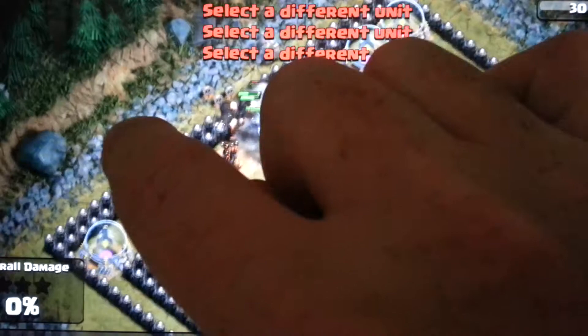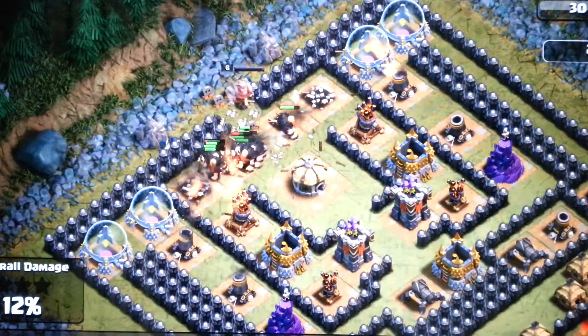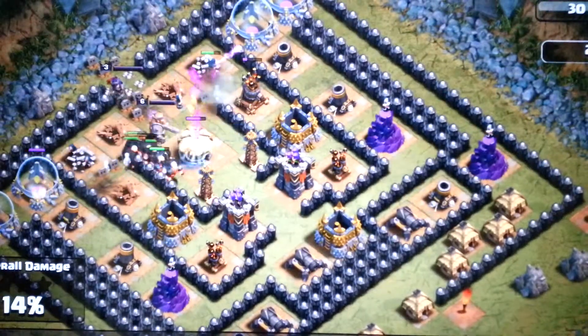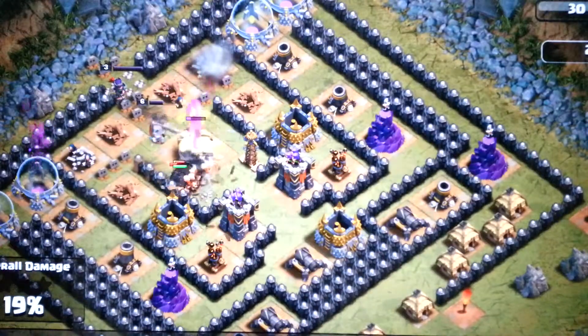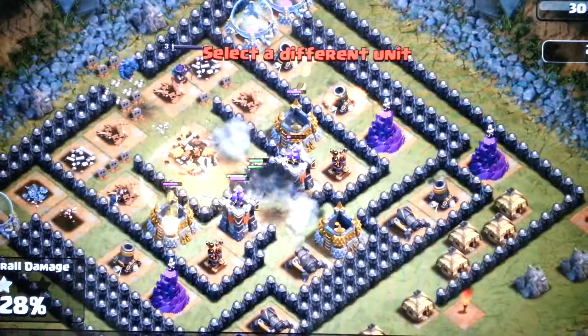Then we're going to go all out. At this point, I'm also going to send my Barb King in, just to see what he can do. Oh yes, very nice. And we'll also send her in. The idea at this point is just to get rid of the defence, and then we're going to send in the drags. If things start to get a little bit bad, you can always drop a heal spell, just to kind of speed it up a little bit. And we're also going to drop some peekers in there, just for a laugh.